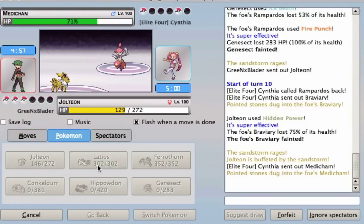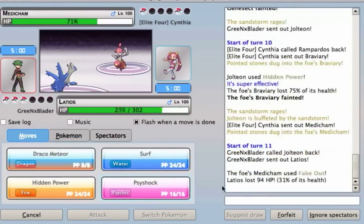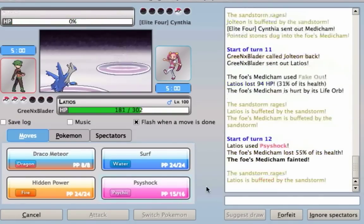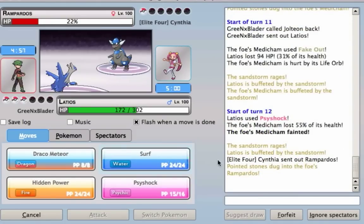The opponent goes back into the Medicham, so I switch into the Latios. Because it's half Psychic, half Fighting, I go for the Psyshock anyway — it's not going to be super effective, but it's still going to do enough damage. Take out the Medicham and finish it off with a Surf.